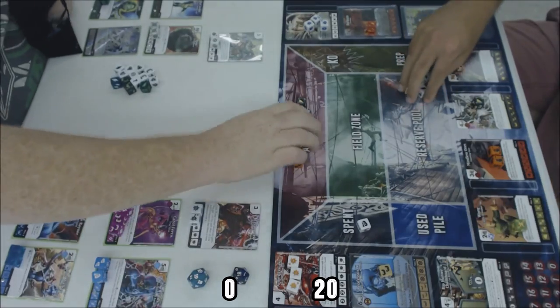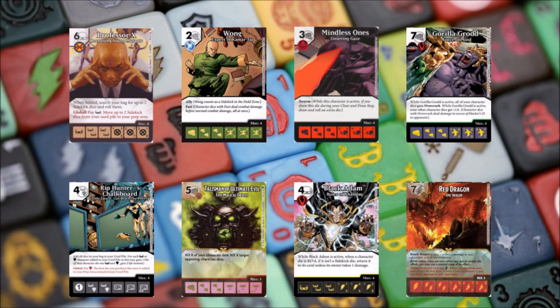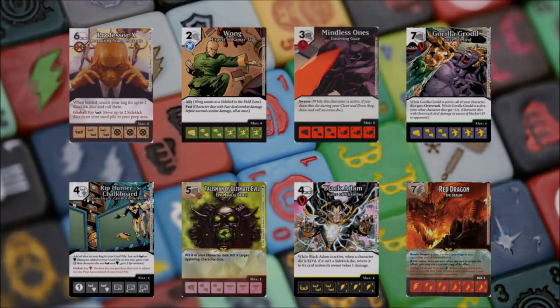At the end of game one I'm a bit underwhelmed — I couldn't get Black Adam to do his cool thing at all. Going into game two, my opponent will switch up his team, but I know I want to force that Black Adam ability and get a read on whether it's good or bad, and whether the team I've built around it is the right fit. Thanks for watching — let's jump into game two.